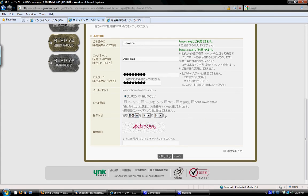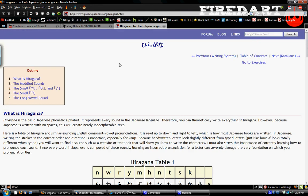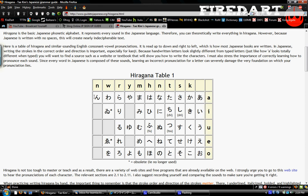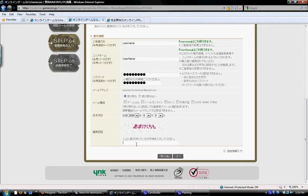For date of birth, I just put this because it makes me 19, I think. And then you want to use the CAPTCHA. To get past that, we're going to go to a site called GuideToJapanese.org — the link will be in the description. This is the Hiragana table, which is like the basics of the Japanese alphabet. Just take one of the letters and copy and paste it into the CAPTCHA field. You may have to refresh it a couple of times because not all the letters are there, so that is one setback.